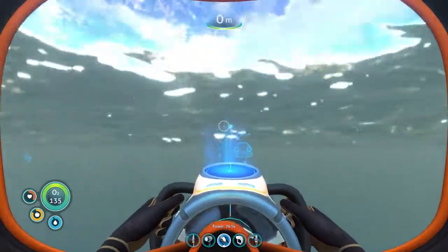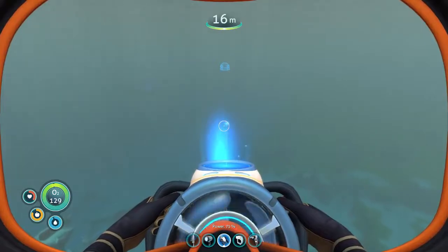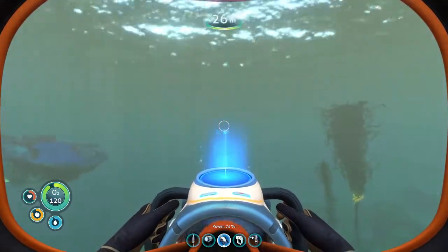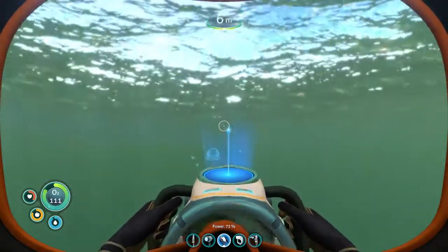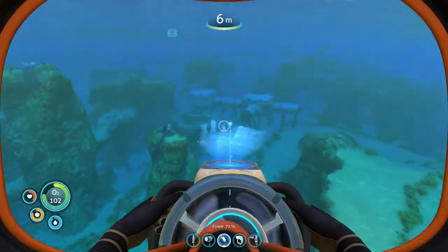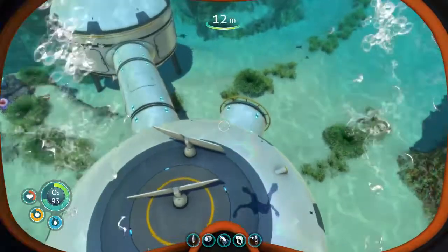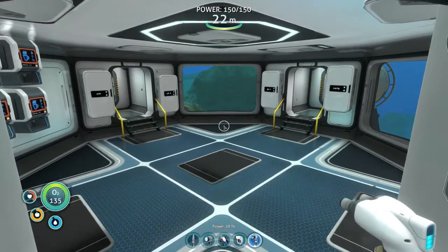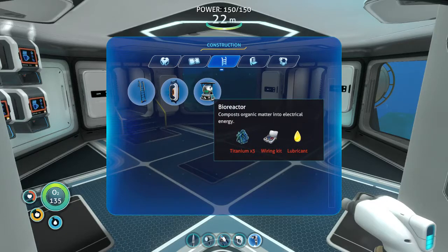So that will give us power. Let's head back to my base and see if I can build one. Let's see if I've got the materials to build one. So I put down two solar panels for now - could put a load more down. Now, the bioreactor - let's have a look. There's a scanner room. I need three titanium, lubricant, and a wiring kit. Let's do the wiring kit first.